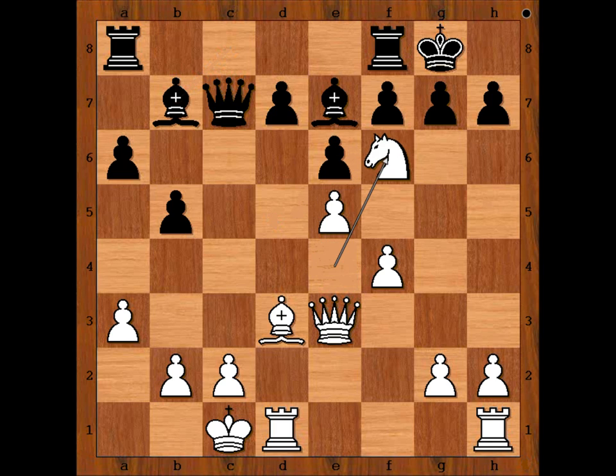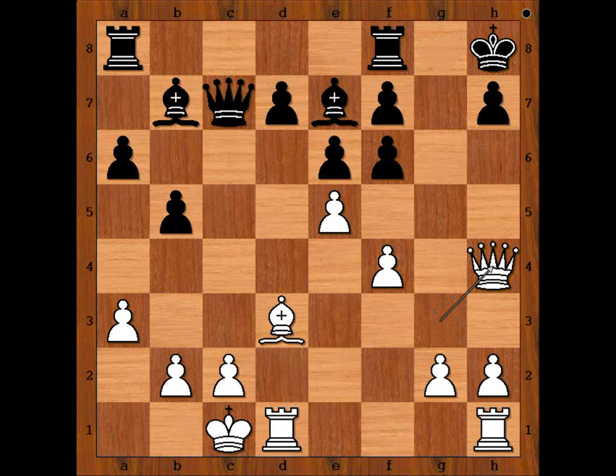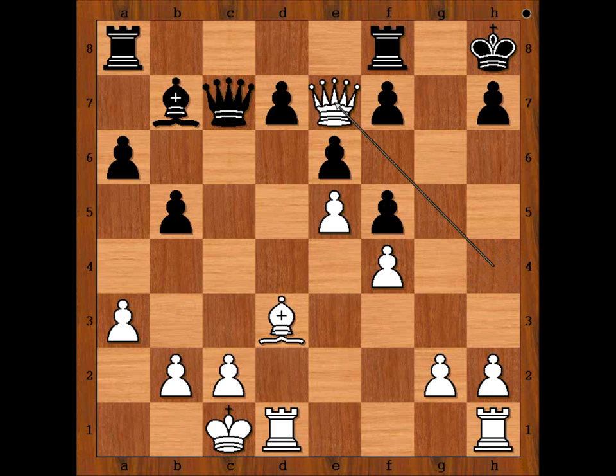Carlsen played Knight to f6 check. Bishop takes Knight. If pawn takes on g6, then Queen to g3 check, King to h8, Queen to h4 — threatening checkmate. f5, Queen takes Bishop on a7.